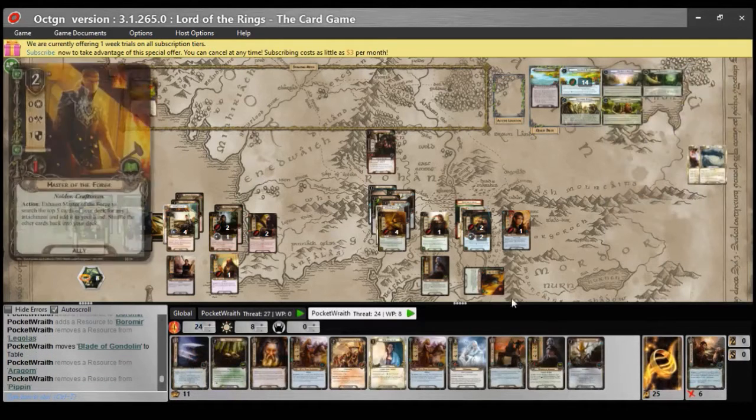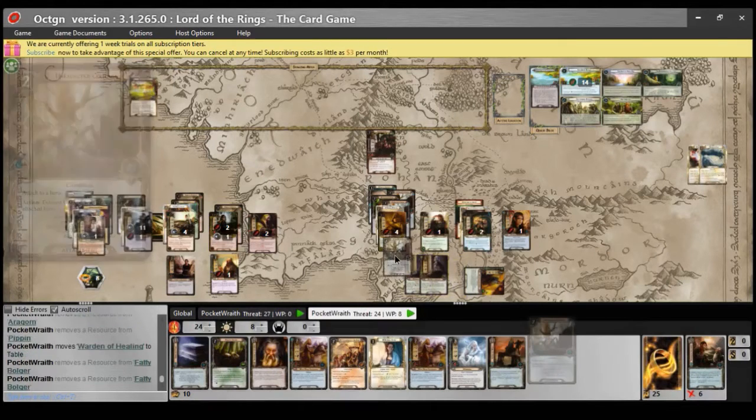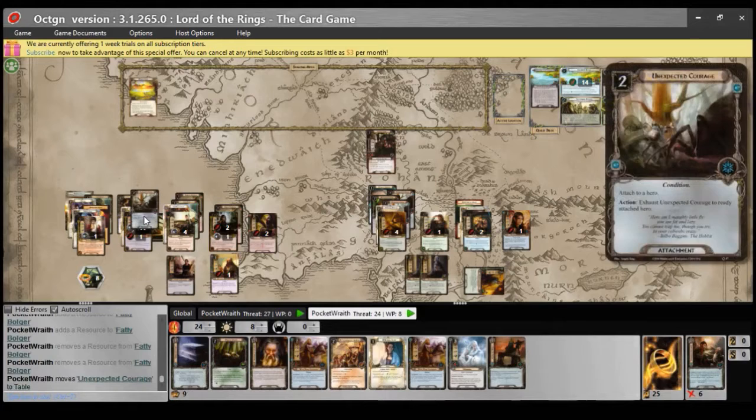We see why Fellowship of the Ring is potentially irrelevant — because Fellowship of the Ring is only in this deck, and this deck can never control Frodo for the rest of the game, so I can't play it. Let's also put a Blade of Gondolin onto Merry. Over here, let's play another Warden of Healing and another Warden of Healing, and I want to play Unexpected Courage onto Boromir.